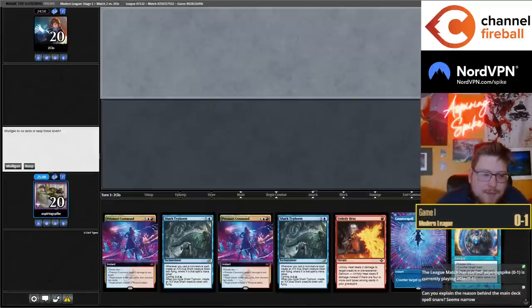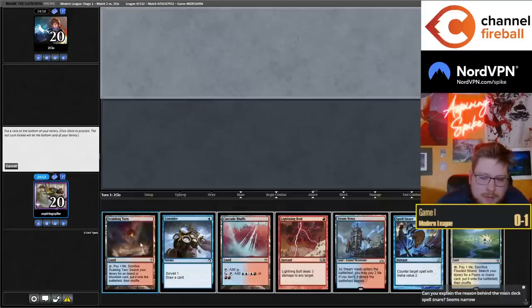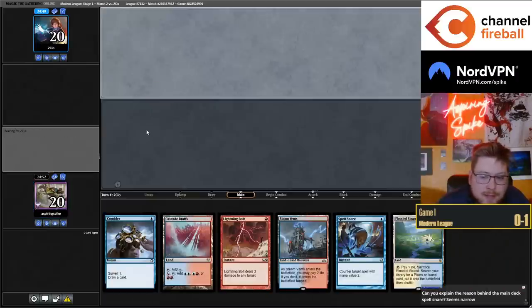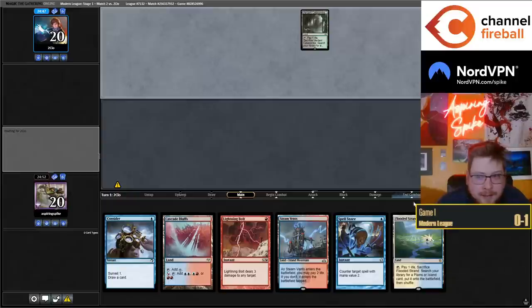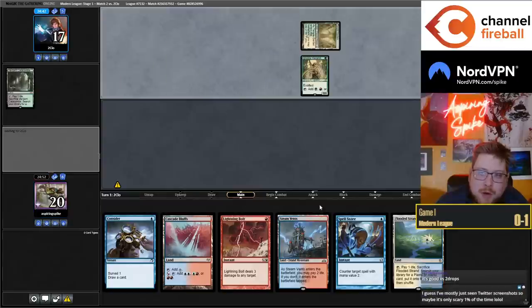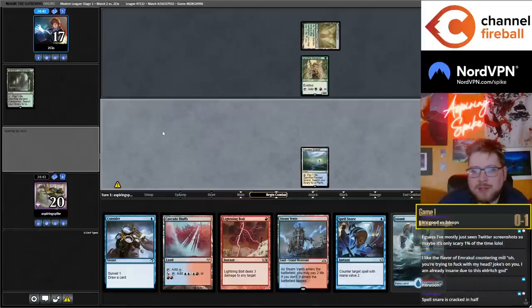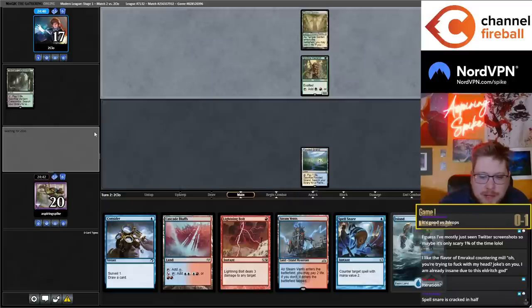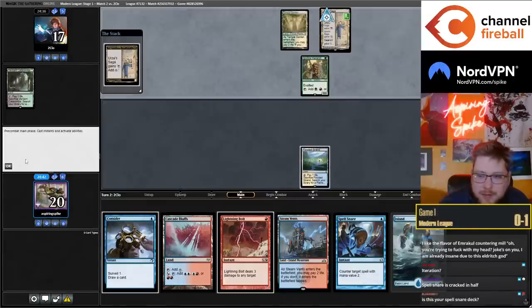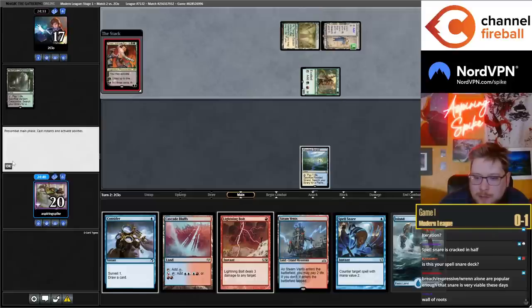Alright snap keep. Main deck Spell Snare seems narrow but I think it's pretty good in Modern — that's why I'm playing it. Ren and 6, Paladin, Underworld Breach, Stoneforge Mystic — a short list of cards I'm expecting to face with it. I think I'm going to hold up the Snare. Spell Snare is well positioned — it's also just a good card when your opponent spends two mana and you spend one.